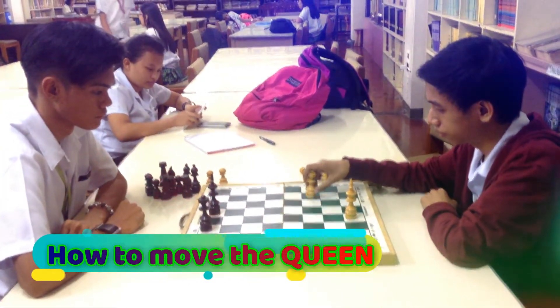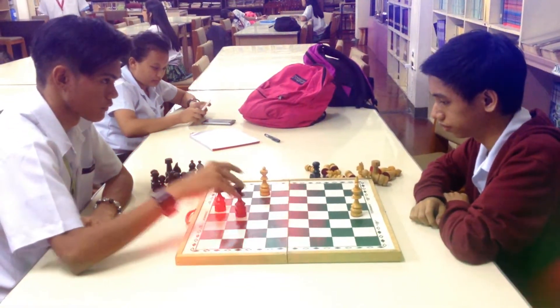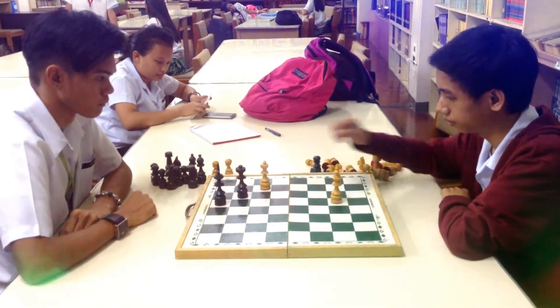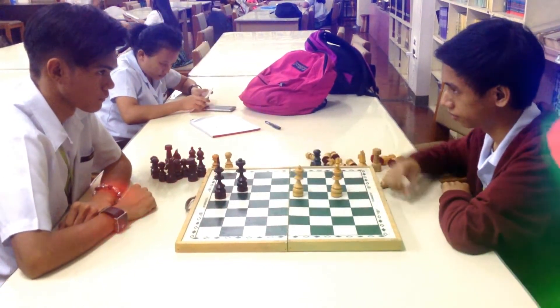How to move the queen in chess. The queen is the most powerful piece. She can move in any one straight direction — forward, backward, sideways, or diagonal — as far as possible, as long as she does not move through any of her own pieces.